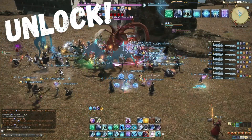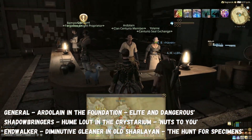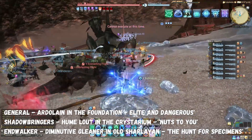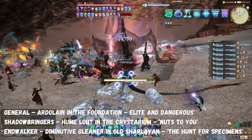Unlocking the hunts first requires completion of the level 60 quest Elite and Dangerous from the NPC Oddlane in the Foundation. For Shadowbringers hunts, there is then a quick quest chain from the NPC Hume Laut in the Crystarium called Nuts to You. And for Endwalker hunts, there is a quick quest chain from the NPC Diminutive Gleaner in Old Sharlayan called The Hunt for Specimens.